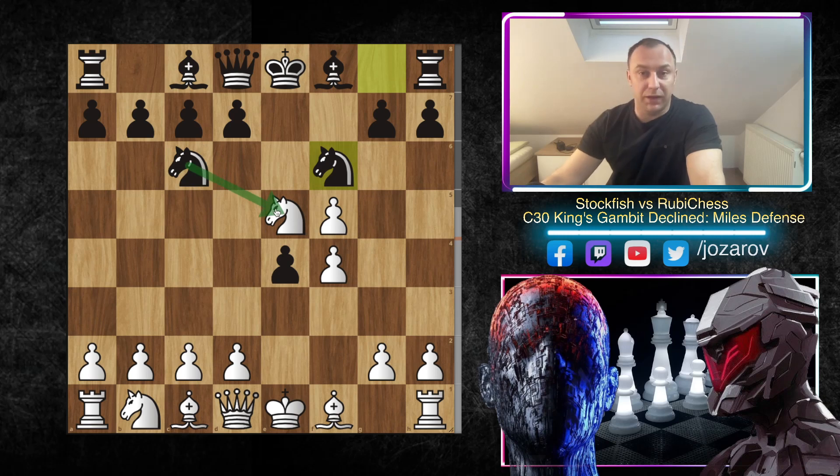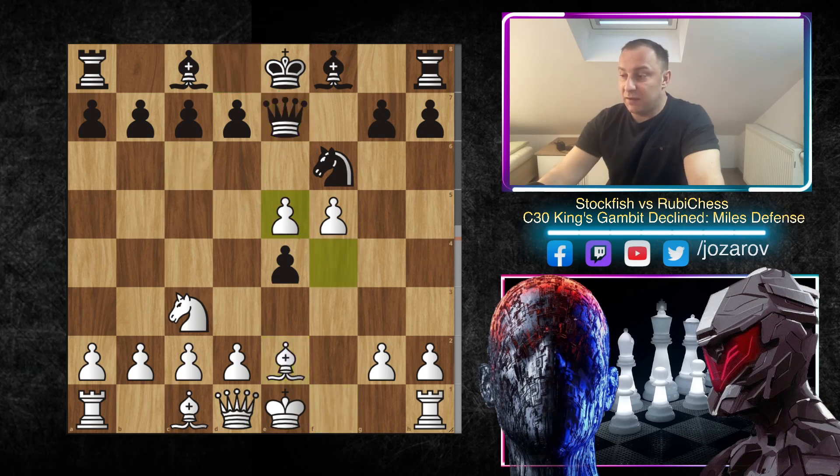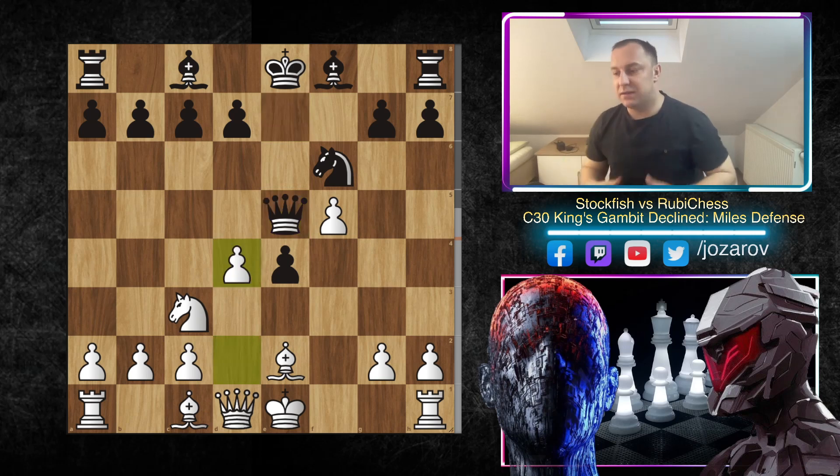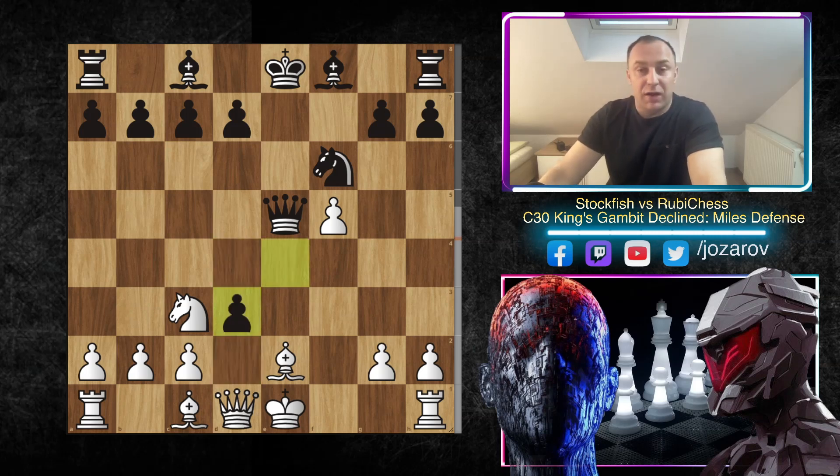Ruby Chess didn't play Nxe5, so we have Nc3, Qe7. After Be2, Nxe5, fxe5, Qxe5, again the similar liberating line for White with the move d4. We've now seen in a couple of moves that d4 is a liberating idea where White gets some space and has a comfortable game. After d4, what Ruby Chess tried is exd3 en passant.